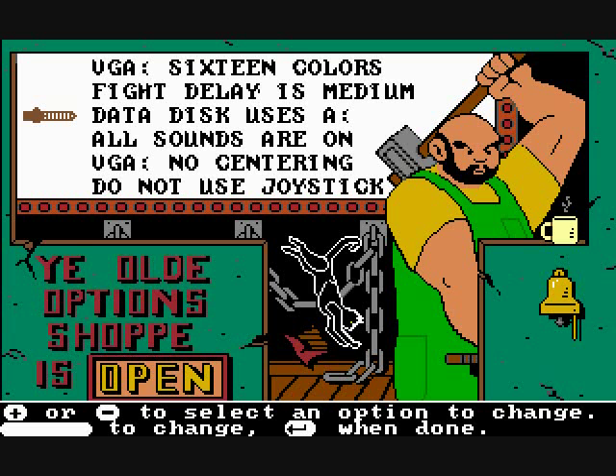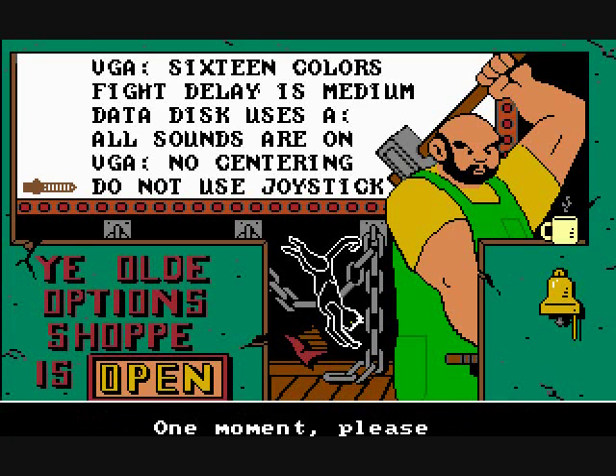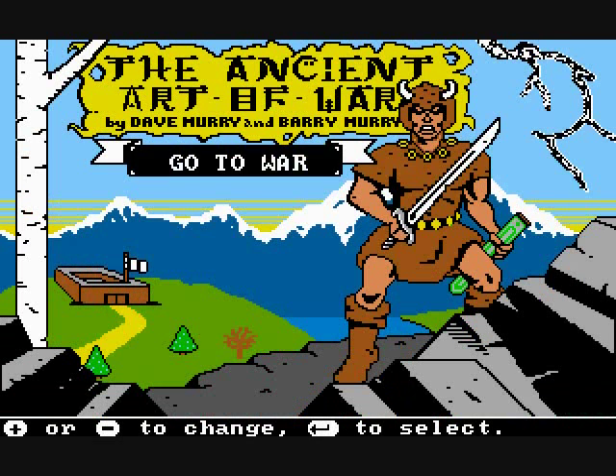In this screen, in the old shop, you can change the settings. You can disable the sound, use a joystick, etc. Once all the settings are in place, it's time to go to war.